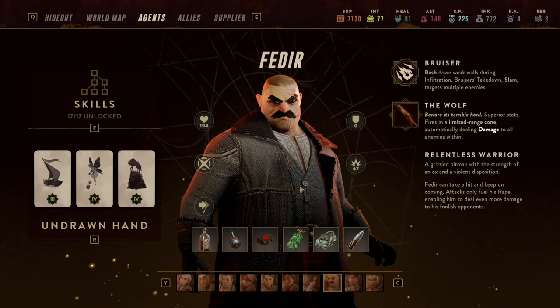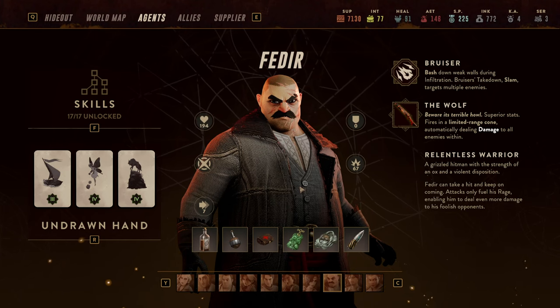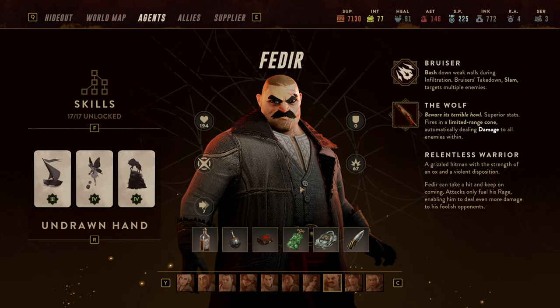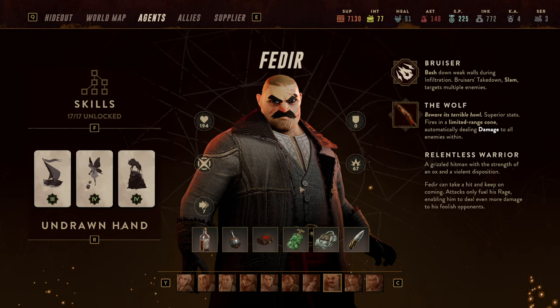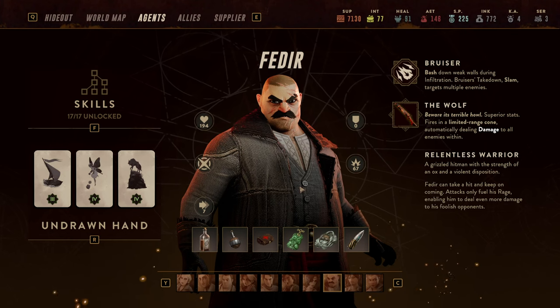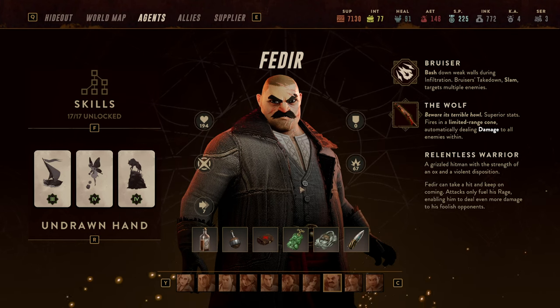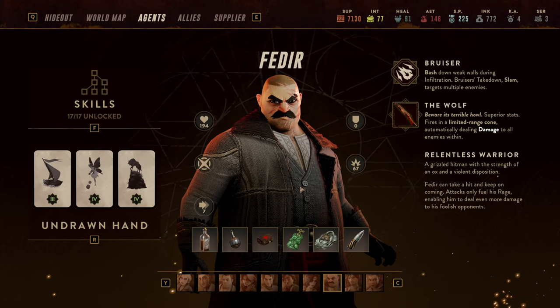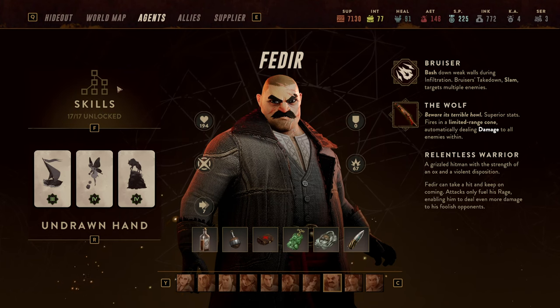Hello and welcome back to another class guide for Lamplighter's League. My name is Saikin and today we're going to take a look at Fedir, one of the most bruising characters of the game. As always, I'll look at skills first, then consumables and equipment, and finally the undrawn hand plus some gameplay footage — all in about 10 minutes, very concise.